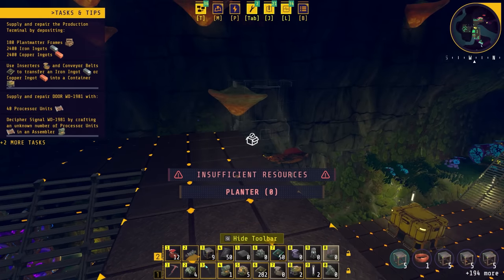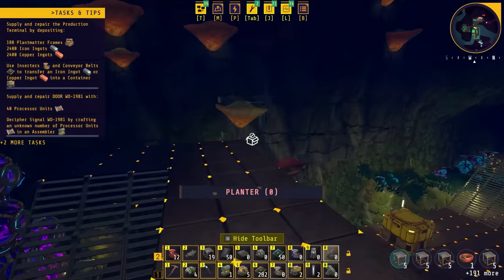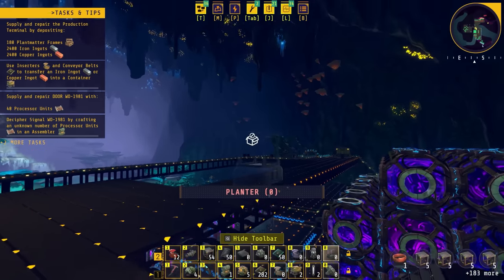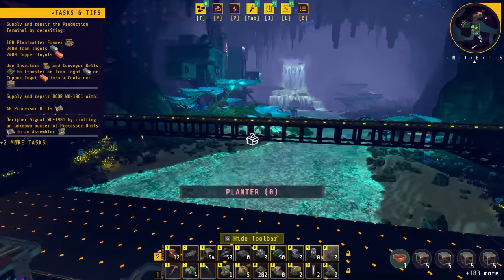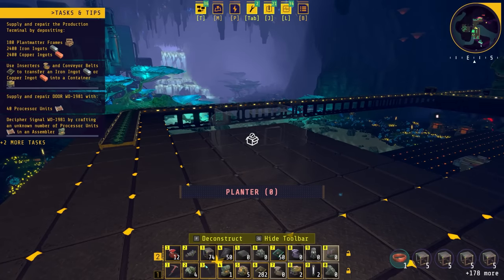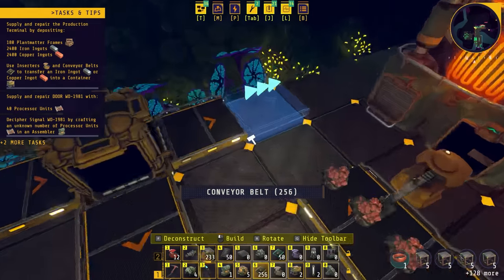I'm gonna need a lot more base building parts. Let's get some more frames going here. We're gonna run a line over to here to get these filled, and then we'll do the same thing over there. Basically I need to copy what I did here down there so everything's nice and symmetrical, and then hook into those. I haven't done anything with the iron yet so that needs to happen, and we actually need to probably get a buffer in here for plant fiber so we can be stockpiling it when we need it.